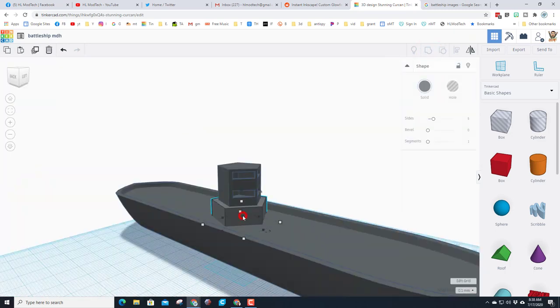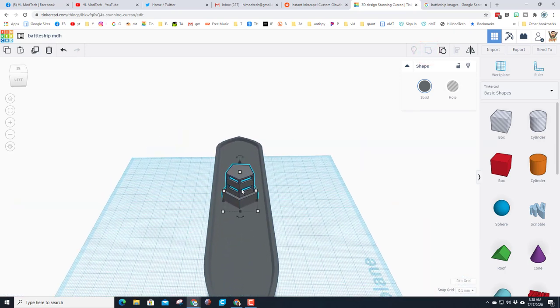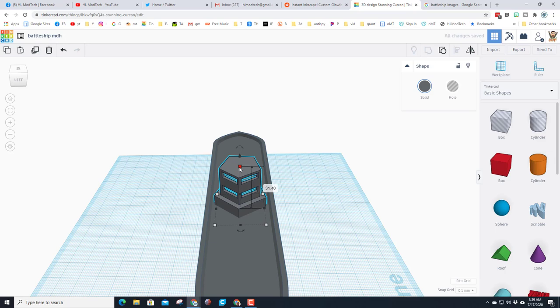I'll click on both pieces holding Shift and group them. I've got it all put together but I want it to be a little larger, so again it's Alt+Shift to stretch it until I'm really happy with it. Then I'll use the arrow keys to pull it forward a little bit, switching to the one-millimeter grid as I get it adjusted just the way I want.